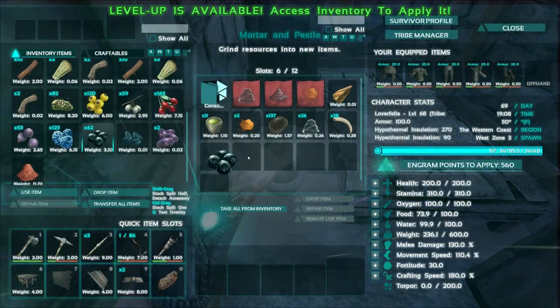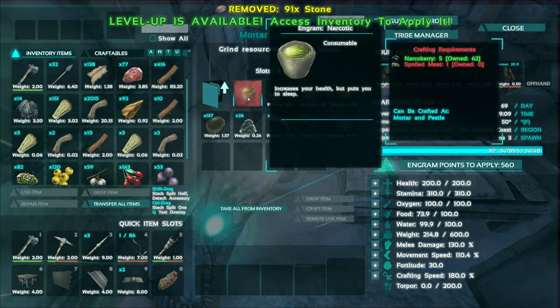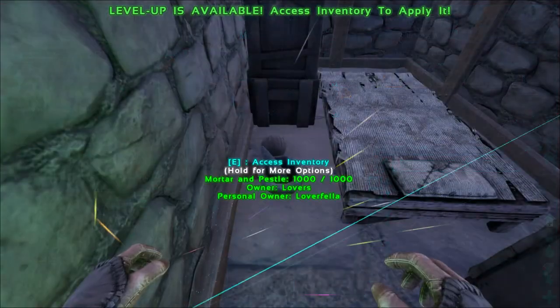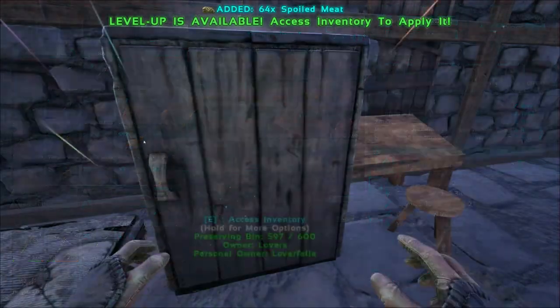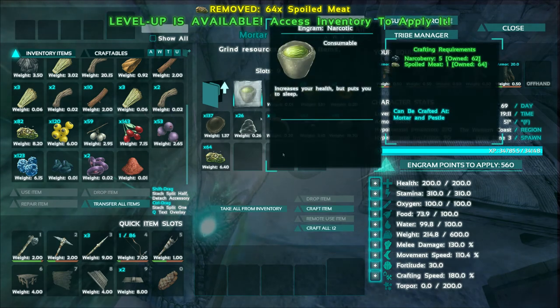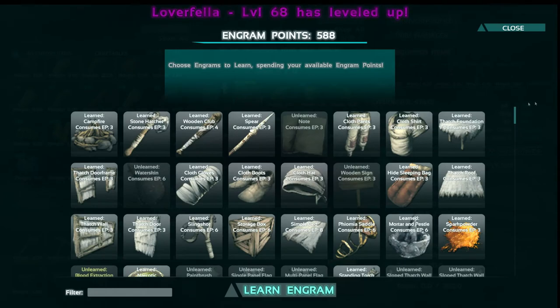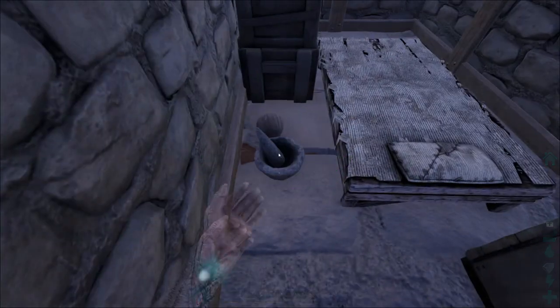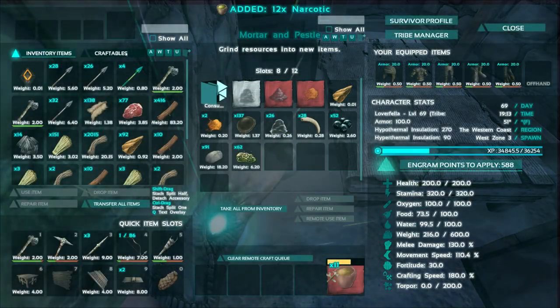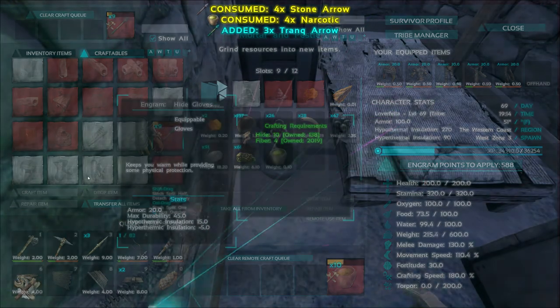Alright let's drop in our berries, let's drop in some stone - wait, what am I doing? We need meat, spoiled meat. I was thinking about making cementing paste, not narcotics. Looks like we have some more levels. Okay let's get these and make our arrows and then we're going to go try to tame something.